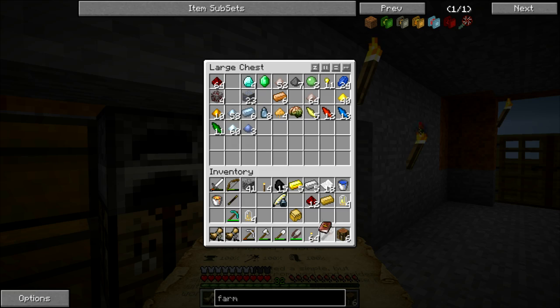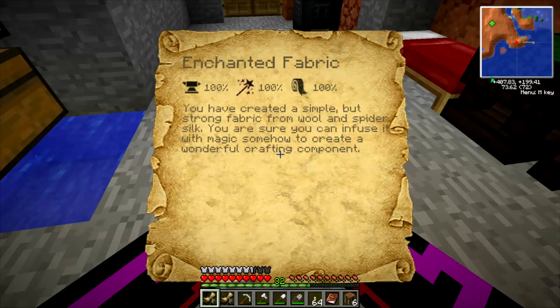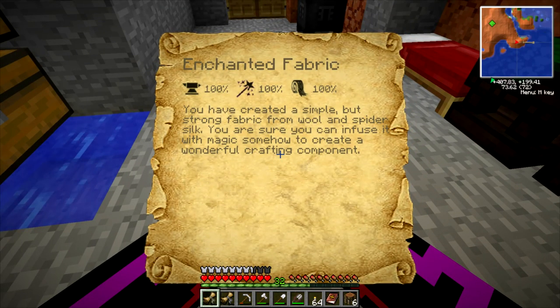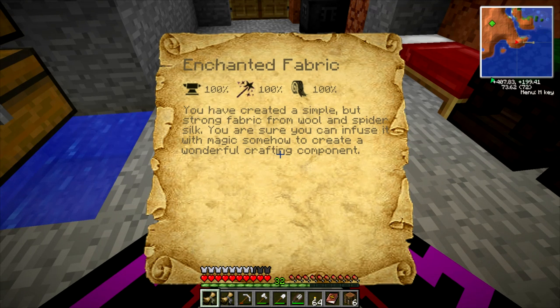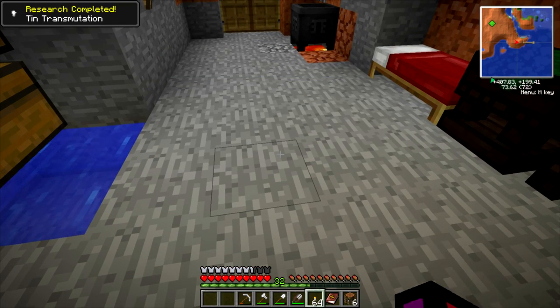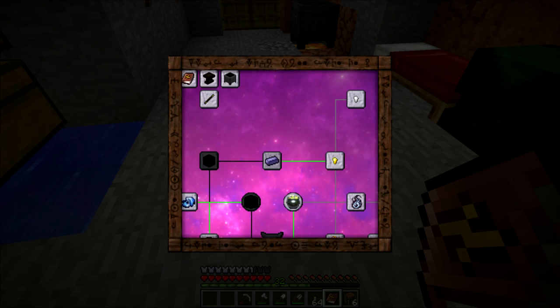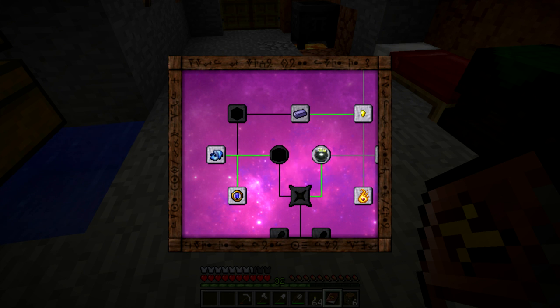So while I decide which one we're going to do, let's look at the discoveries that we got for this episode. We have enchanted fabric — you have created a simple but strong fabric from wool and spider silk, and you are sure you can infuse it with magic somehow to create a wonderful crafting component. And tin transmutation, which I didn't actually read: you are now able to transform other metals into tin nuggets. So with three metal and one gem, we can get three tin nuggets, so that could be handy. And it looks like we have enough on the research tree to get us to this item, whatever it is.